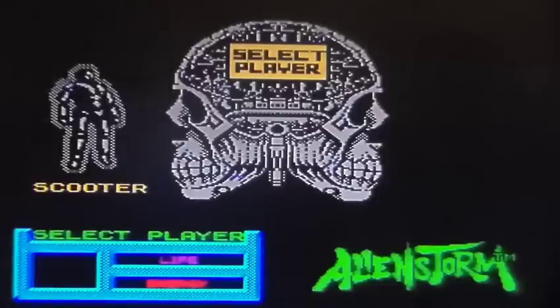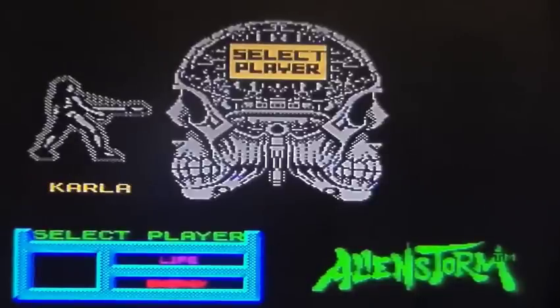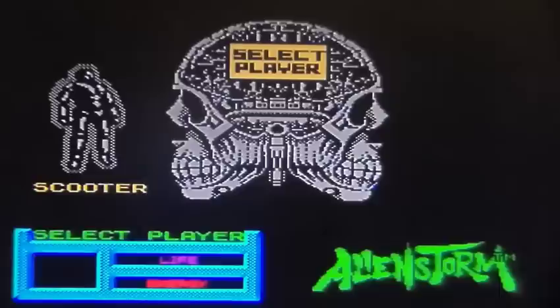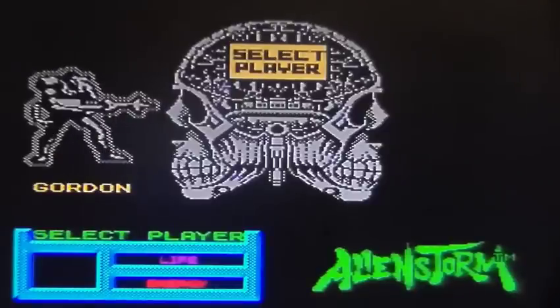So here we are at the character select screen. Even though it's obviously monochromic, the sprites aren't too bad. It is simultaneous two player if you want to - you have to select the controls for player one and player two. You can tell from the layout with Alien Storm written on the right hand side that it was simultaneous two player. And unlike the Master System version, you can pick all three characters.